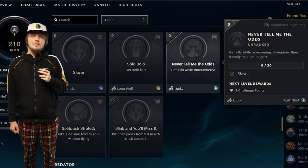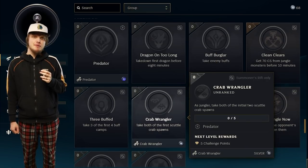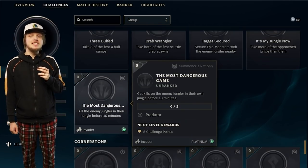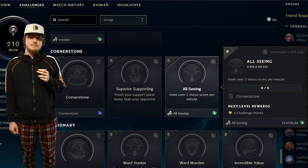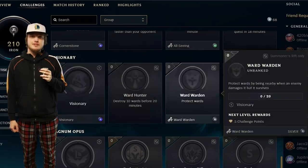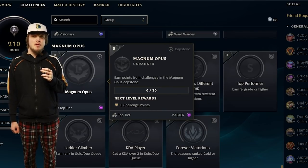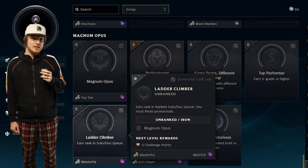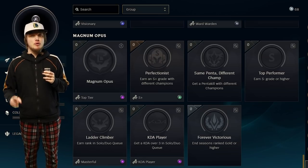The title lucky comes from getting kills while being outnumbered by the enemy. Predator comes from the predator challenges. To get crab wrangler, you have to take both of the initial crabs. Invader comes from getting kills on the enemy jungler in the enemy jungle before 10 minutes. Cornerstone comes from the cornerstone challenges. To get all-seeing, you have to have two vision score per minute. Visionary comes from the visionary challenges. To get ward warden, you have to be nearby to save a ward after it was damaged by the enemy. To get top tier, you have to complete the magnum opus challenges. S plus comes from getting S+ grades on champions. To get masterful, you have to do your placements and get a rank. KDA player comes from getting your KDA to at least three in solo or duo queue.